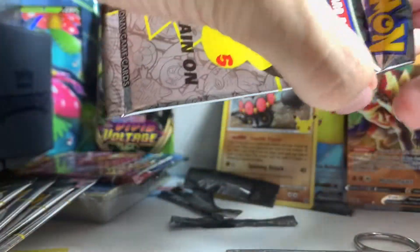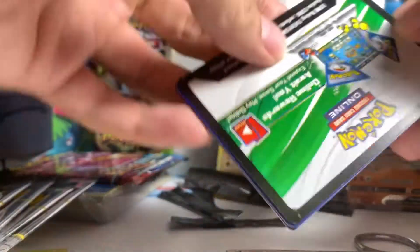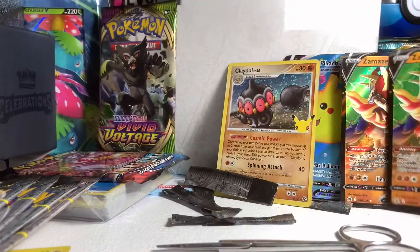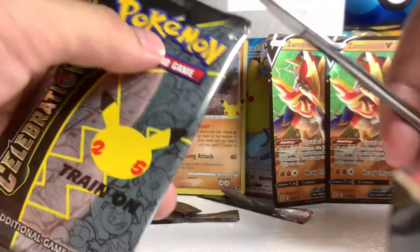On to the sixth one, we've got four Celebrations left. We got Cosmog, Jirachi, and another Zamazenta V. Okay, on to the seventh pack.